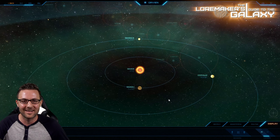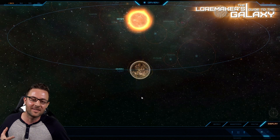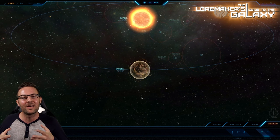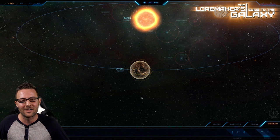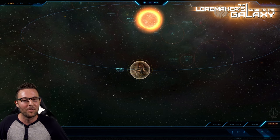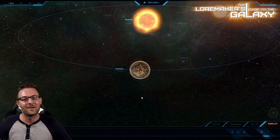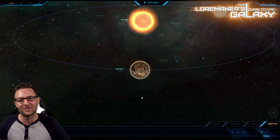One more planet in the system: Davian I, a rocky terrestrial world. It has no minerals, no core — it's probably best compared to our moon. Just another little rock circling close to Davian's K-type star. So that concludes this week's episode of Loremaker's Guide to the Galaxy. I'm Adam Wieser. This has been the Davian System, and I'll see you around the verse.